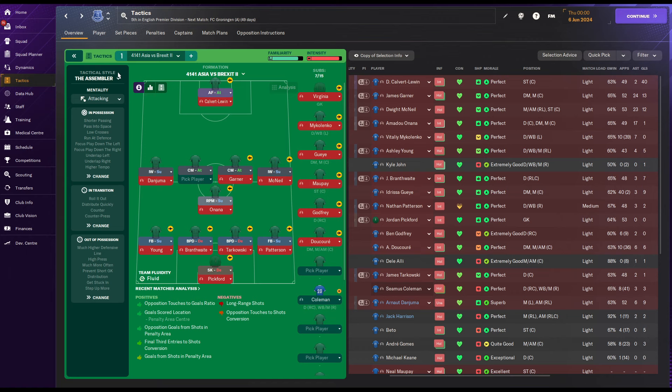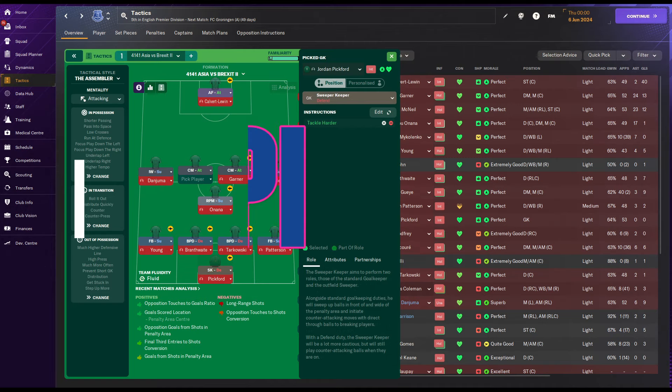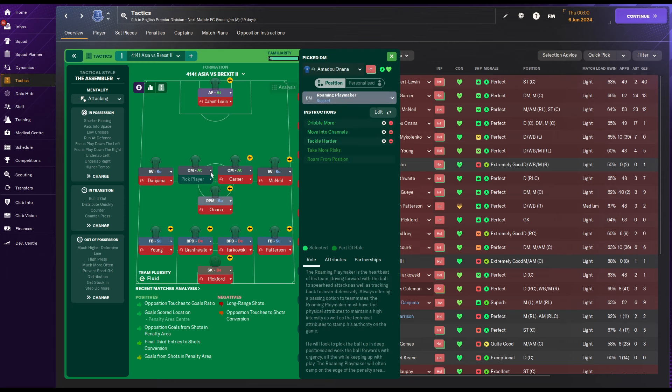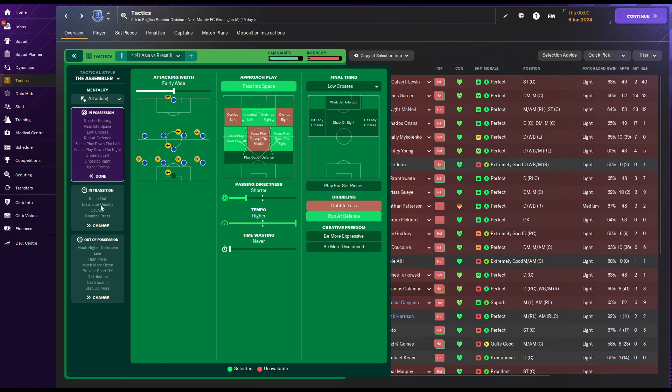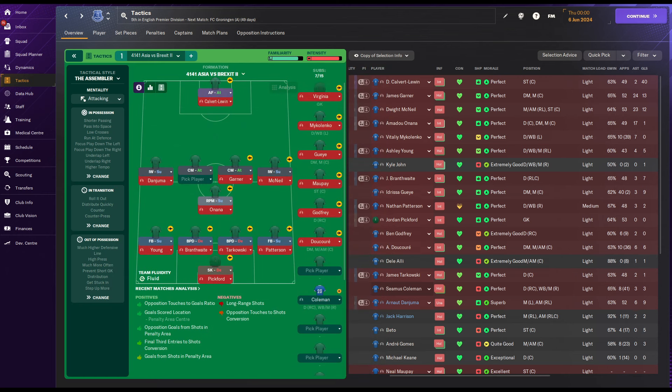Let's do a fast TI and PI and see what the difference is. Even here, the worker better fullbacks without any PI is fine. Here we have a sweeper keeper on Take Larder, nothing, dribble more, dribble more, moving to run. This is RPM, get forward, sit narrower, moving to channel, take lard, tackle. The same here, and here a simple advanced forward, underlap, underlap. I really love how they interact with an overlap. The mentality here is attacking.